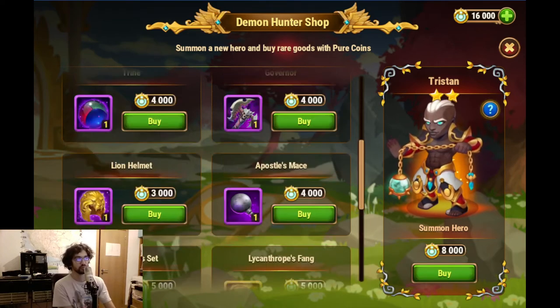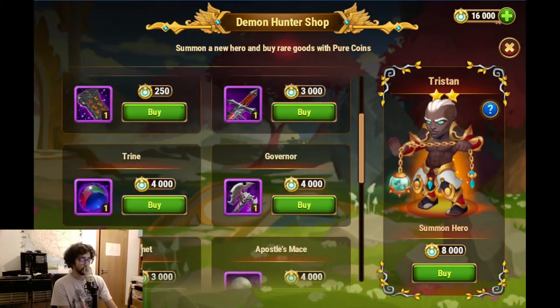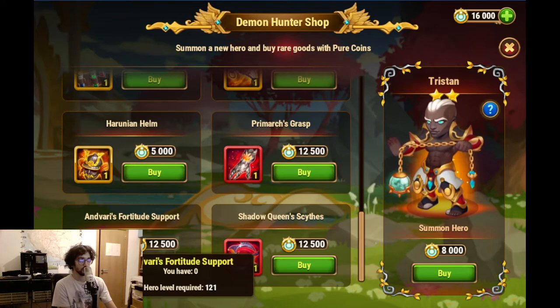So Tristan I guess I will skip him, because I will get him anyways eventually, even using the hero soul stone chests or whatever they are called. So don't really need to get him now. So now the last 16,000 - I can fetch this item here, I believe it was for Asteroth. And I can get something else, maybe one of these, I don't know.